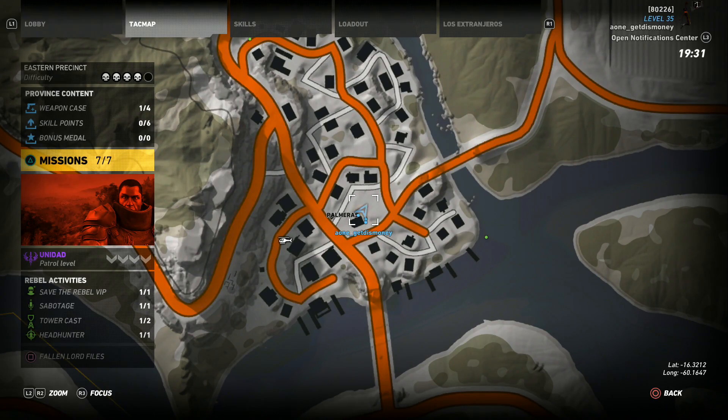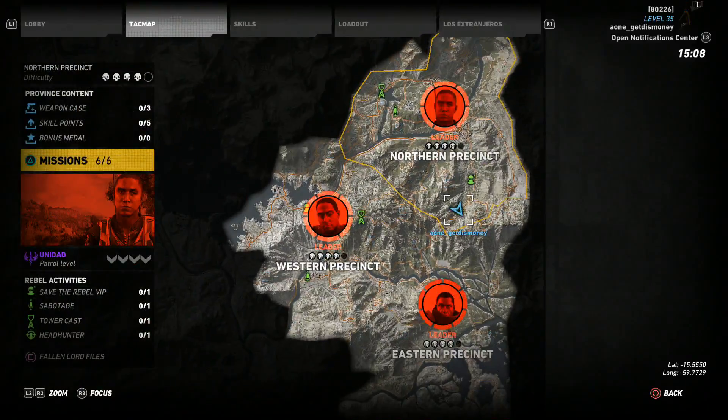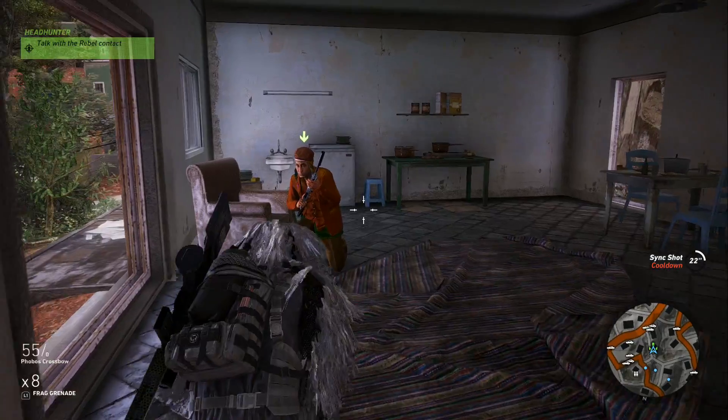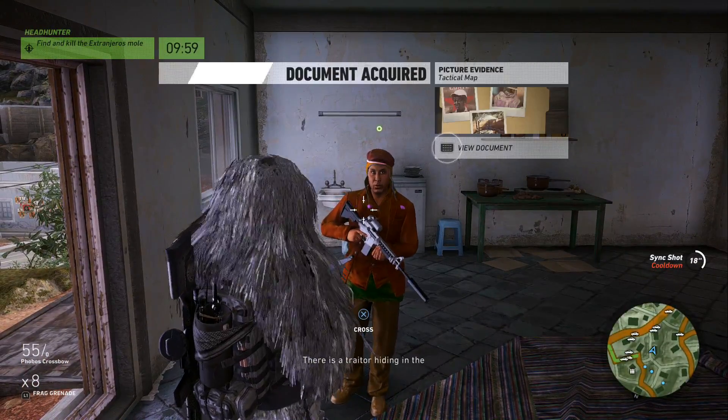Let's go ahead and move on to the next one. The next headhunter mission is in the northern precinct — specifically the one located at La Marquesa. I'm gonna go ahead and do it and as soon as I find the mole I'll show you the location. We're gonna go ahead and start it and take a look at the picture that it gives us.